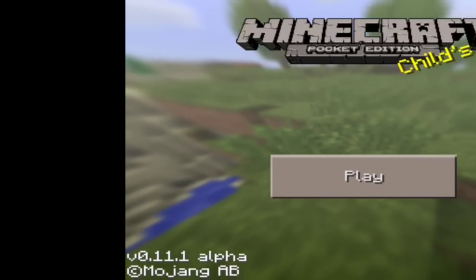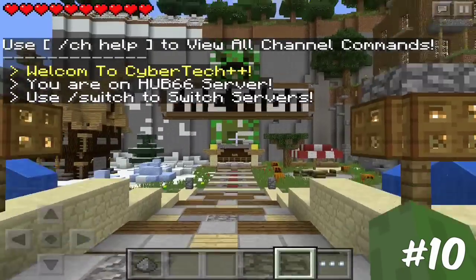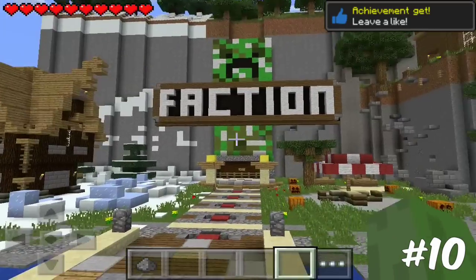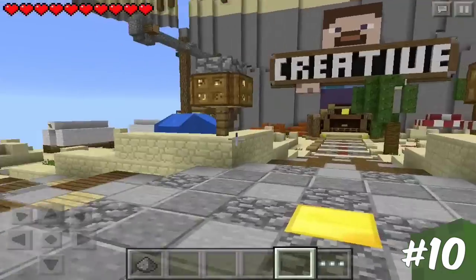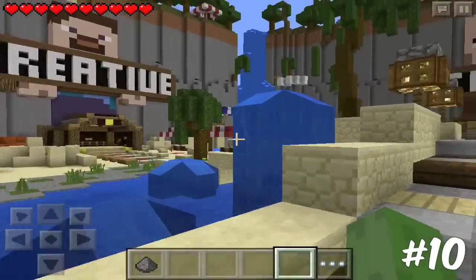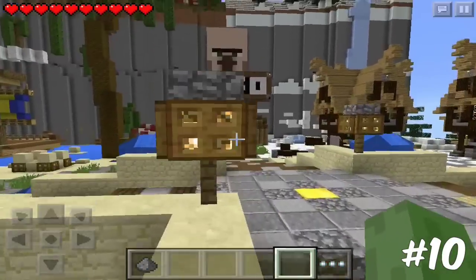Starting at number 10 is Cyber Tech. Cyber Tech is mostly known for its faction server, but it also has minigames such as hunger games and a bunch of other stuff. The IP download is below for you guys — go check out a really really fun and super underrated server.